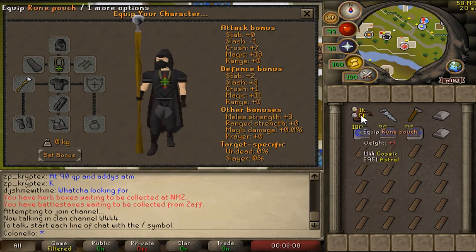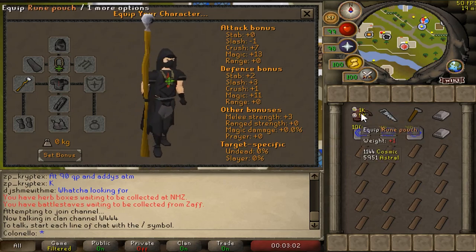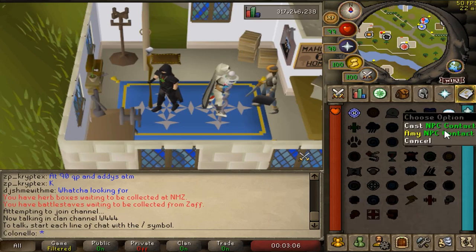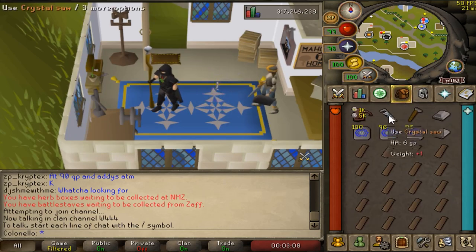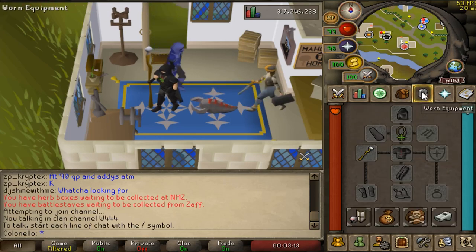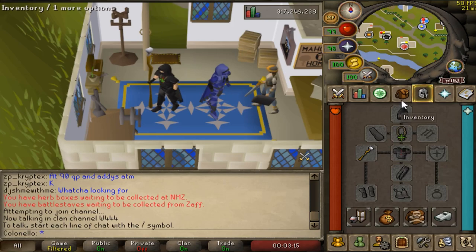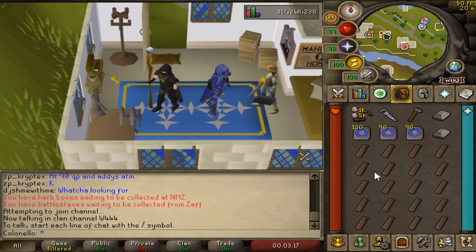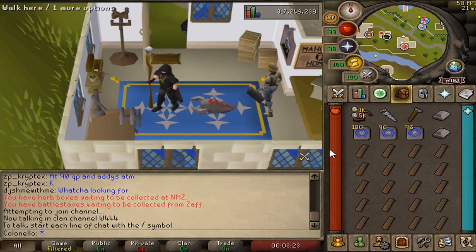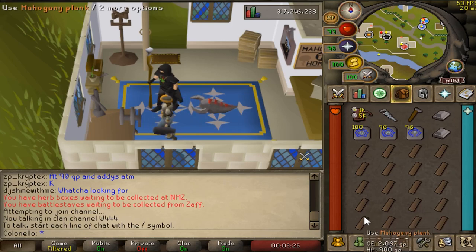For our inventory, we're going to need NPC contact runes if you have Lunars unlocked, so that way we don't have to keep going back to an estate agent. You'll also need a saw, hammer, and teleports to get to Falador, Varrock, Hosidius, and Ardougne. Realistically, you can only complete one contract per inventory without the plank sack, though space doesn't matter too much. Lastly, you'll need a few steel bars as most contracts require them, and the planks of whatever tier you selected to complete. Personally, I'll be using mahogany.